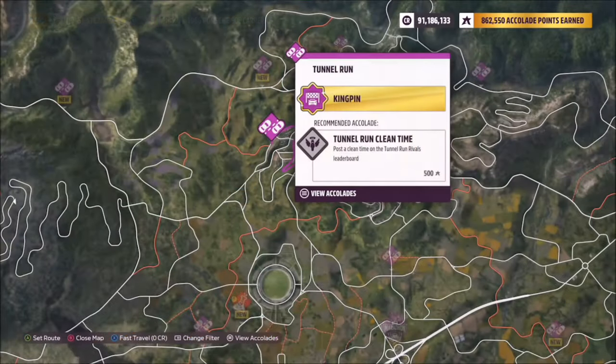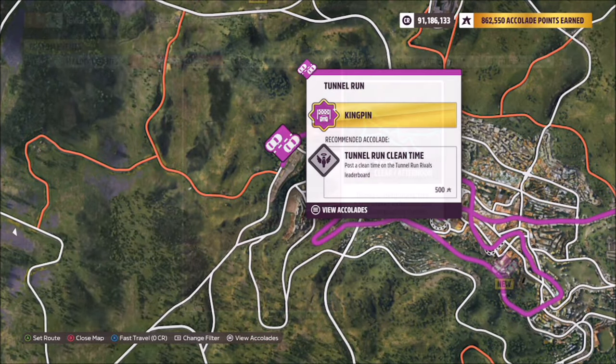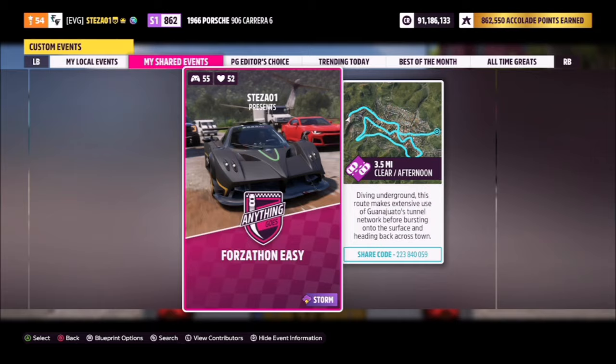Moving on to the final challenge: it wants you to win the Tunnel Run street race event. This is located just to the left of Guanajuato. I do have a custom blueprint set up for you guys to use called Forzathon Easy — the share code is there on your screen.